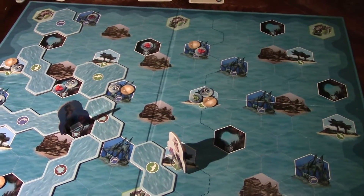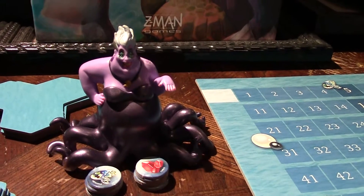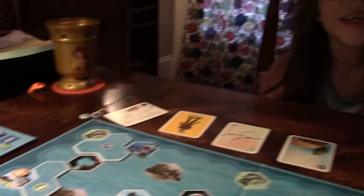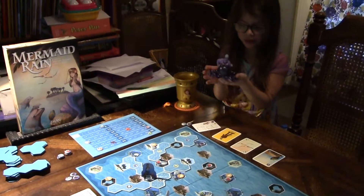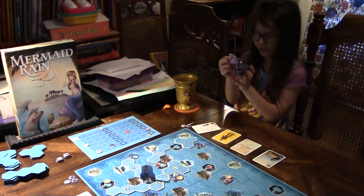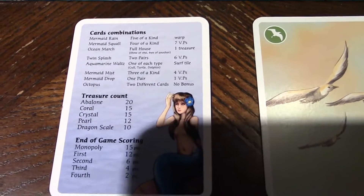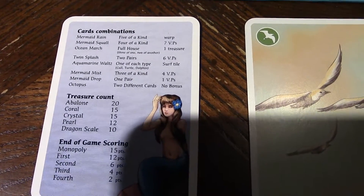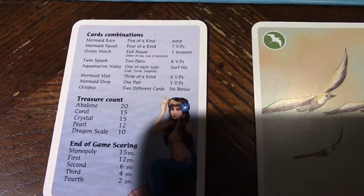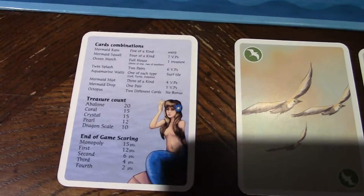This did not come with the game — this was added from Marley's toy collection. So Marley, you want to say anything about this? Ursula is a part of Ariel. She's an octopus, she's a witch, she's bad, and she eats souls. What's interesting is that part of the scoring with the cards — if you do not get at least a pair in your hand, you get what's called the octopus hand, which isn't worth any bonus points. So it's a neat little tie-in. It's fairly easy to get at least one pair, so it's not completely random.